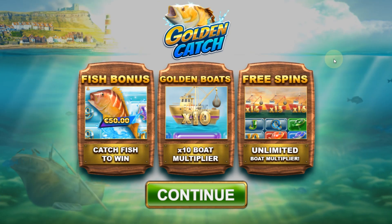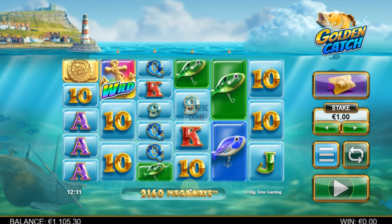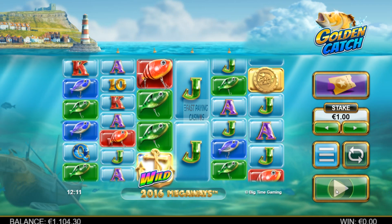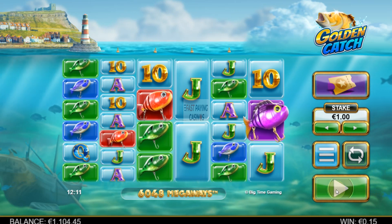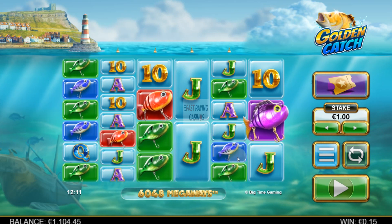Welcome to the features-only video on the new Big Time Gaming Golden Catch Megaways. Before we start, let me briefly explain the rules. You get wilds on reels 2 to 5, there's your scatter, and here's the auto play. This is a demo, and how it works is that any win will reveal at least one fish coin value on the reels before replacement symbols tumble into view.